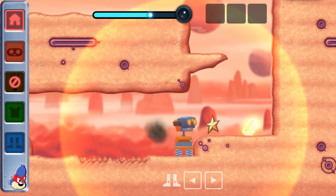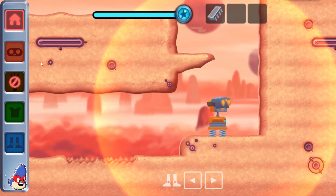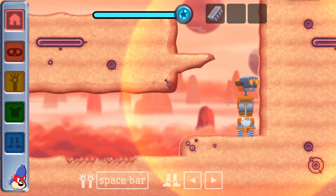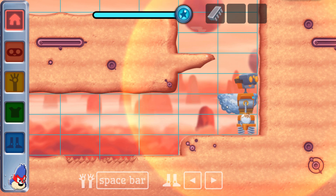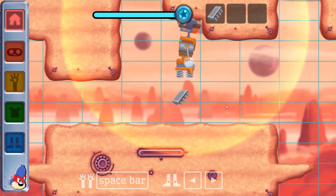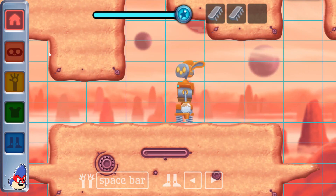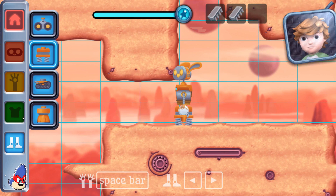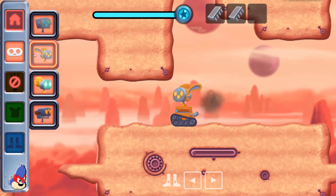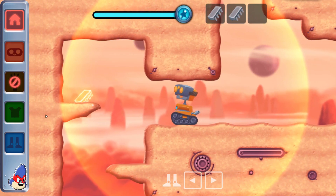Eggs. Bodies, arms. We're picking up temperature changes in the level. Bodies, heads. With eVision, we can find hot things that are hidden.